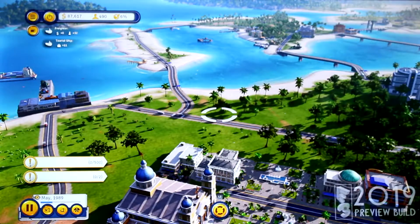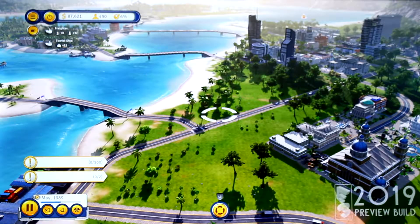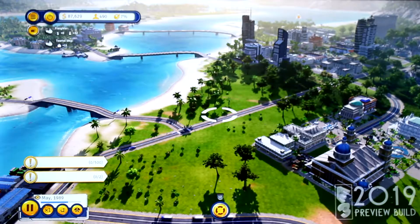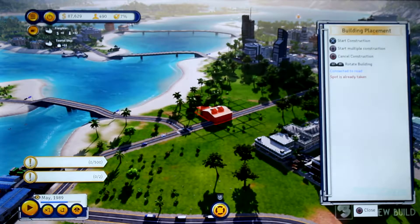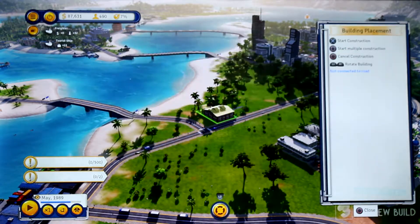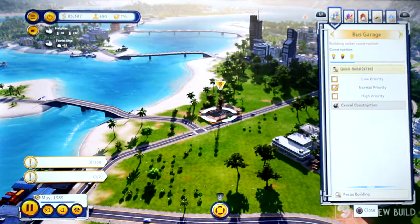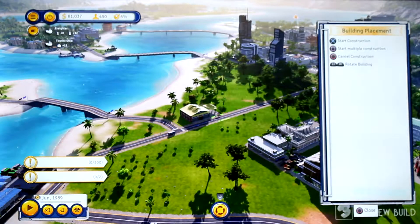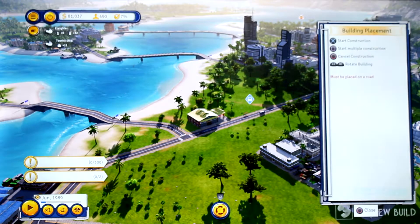To give the players some meaningful ways to engage with the archipelago, we put a big emphasis on new infrastructure and public transportation, one of which is the bus garage, which we have over here. I'm just going to quick-build it to speed things up — the bus garage allows me to basically create a starting bus stop and an ending one.